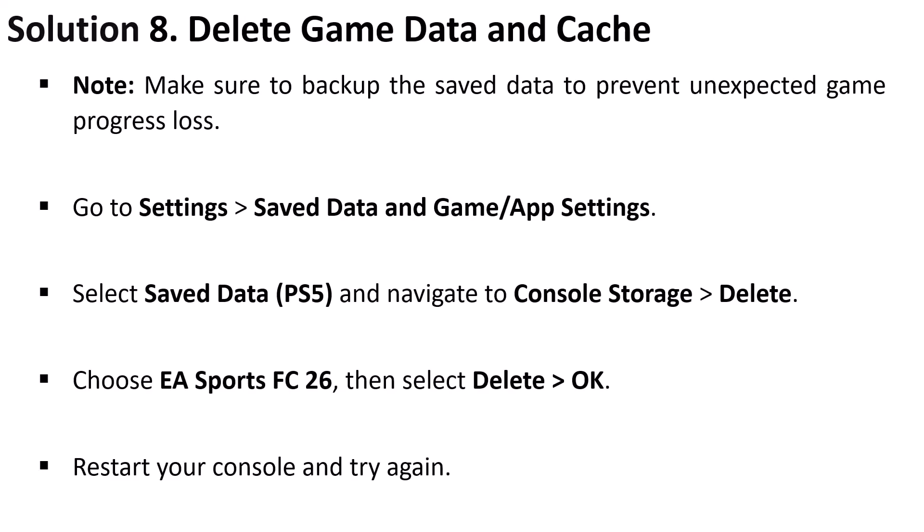Launch EA Sports FC 26 and check if the problem is solved. Solution 8 is to delete game data and cache. Note: you must back up your save data to prevent game progress loss. Go to Settings, Save Data and Game/App Settings, select Save Data PS5, navigate to Console Storage, select Delete, choose EA Sports FC 26, select Delete, and confirm. Restart your console and launch the game.